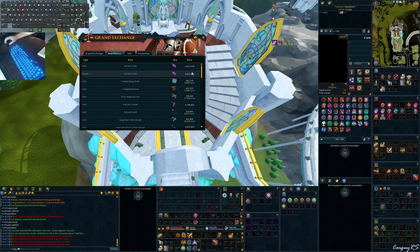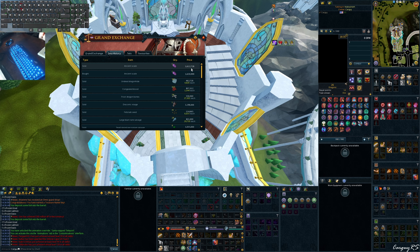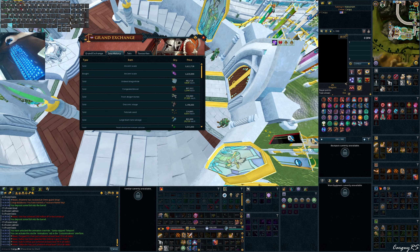Ancient scales right now are currently selling for 1.6 million. Ever since Vorkath was announced and showed that ancient scales are going to be used to make the new Dracolich armor, these scales have shot up in price. They went as high as 2 mil each when the announcement came out, then went down to about 1.3 and stayed stable, but right now at time of recording they are 1.6 mil each.